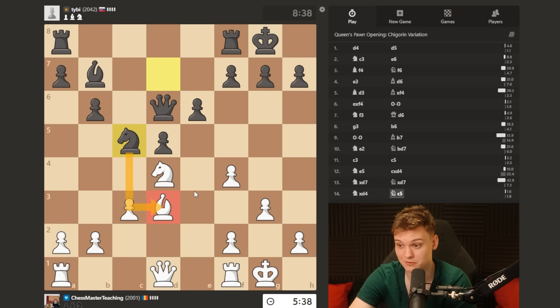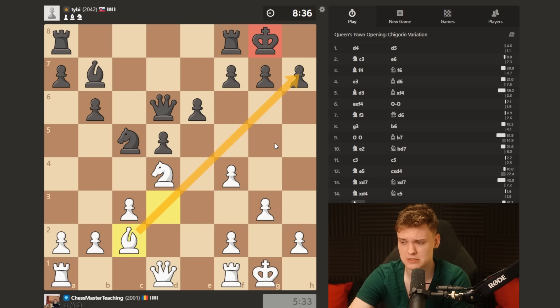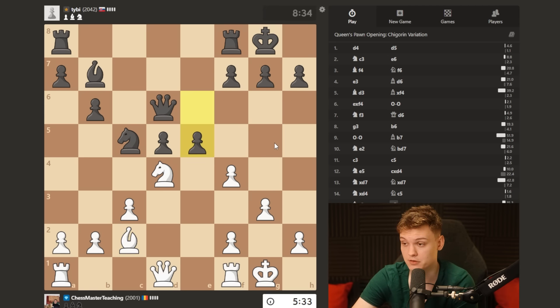You want to really make him work for it. So gonna keep bishop c2. Not e2, because we really need the bishop onto this diagonal to make the king feel vulnerable.